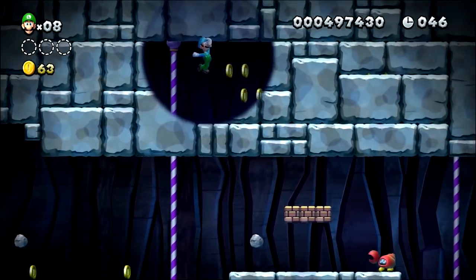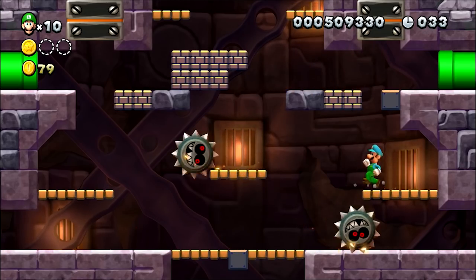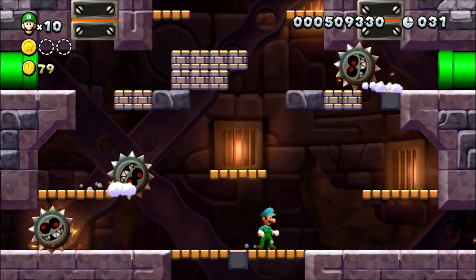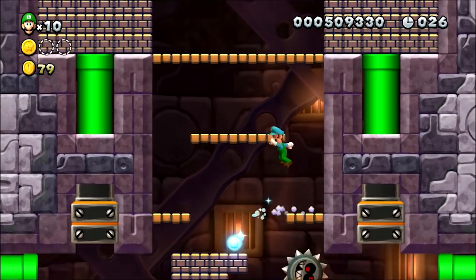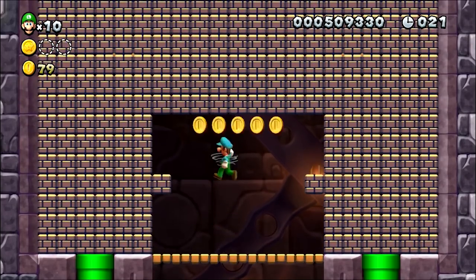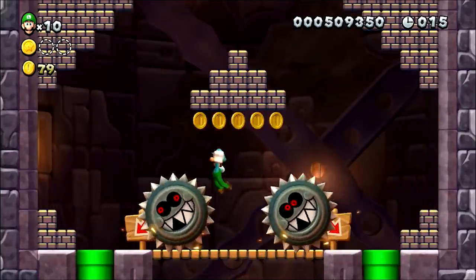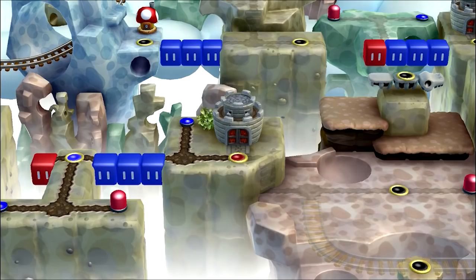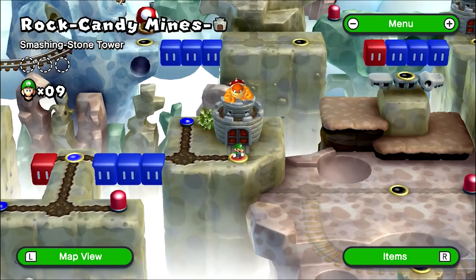Next up is Porcupuffer Cavern, which is comparatively much easier. Then comes Smashing Stone Tower, which just generally speaking has a lot of bricks in it. They aren't unmanageable until we get to this floor — you have two options: platform up using the bricks, or cannon through the bricks with a warp pipe. Neither of those options are suitable for our purposes. Our best course of action would be to skip this level entirely. If that's our way forward, we've got our sights set on a certain secret exit in Soda Jungle. To get there, we'll have to start by properly playing through the rest of Sparkling Waters.